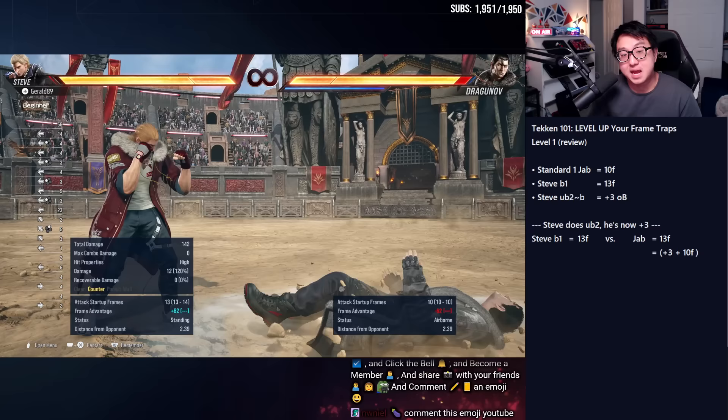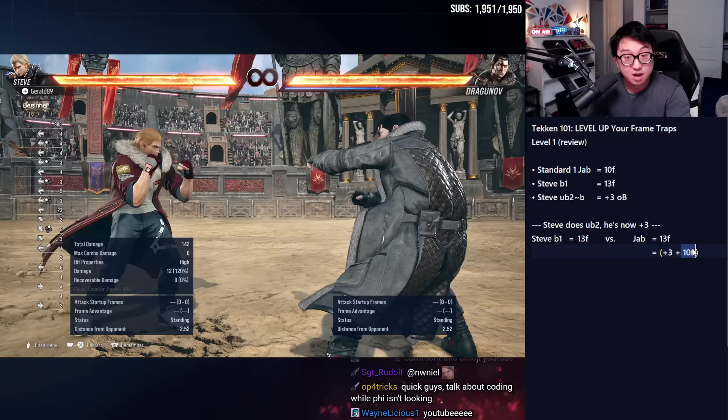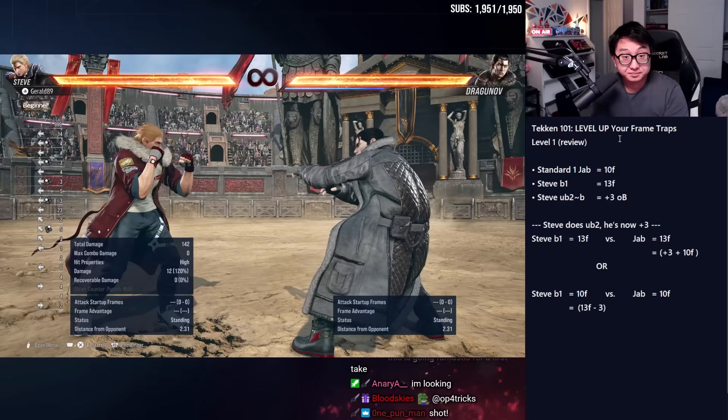Steve does up-back two on block — he's now plus three. Dragunov jabs in response. If I hit back one here, I counter-hit Dragunov. It trades and he dies. Here's the math: you can think of the jab as 13 frames — take Steve's plus-three advantage and add it, thereby slowing down the speed of the jab. More frames is slower. So it's now a 13-frame jab factoring in Steve's plus-three advantage. That's why they trade — they're both 13 frames.